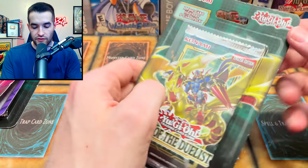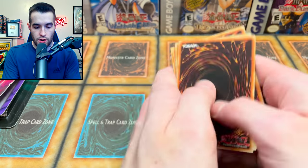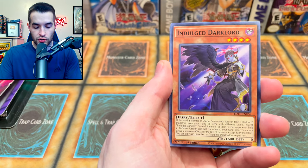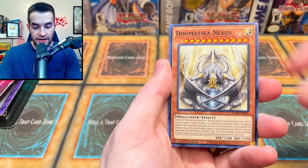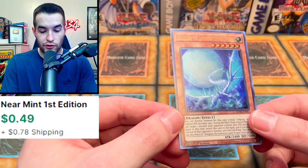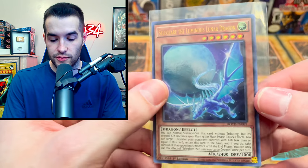We have another Rise of the Duelist — we've had several of these. Hoping we can get something good but right now it's not looking great. We pulled: Fright for Jar, Dogmatica Theo, Indulge a Dark Lord, Ancient Warrior Saga, East by Southwinds, Unauthorized Boot-Up, Dark Lord Uprising, Dogmatica Nexus, Infernoble Knight Magus, and Selene Glare the Luminous Lunar Dragon. Don't really remember this card — I'm guessing it's not too awesome, but it is an Ultra Rare. We'll take that.